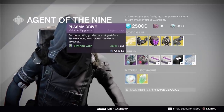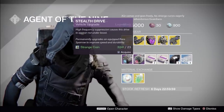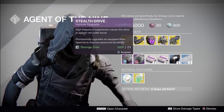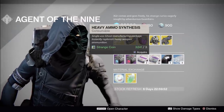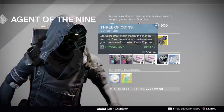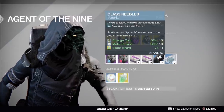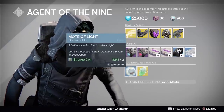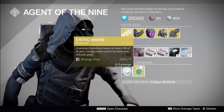Starting from the bottom, we have Plasma Drive and Stealth Drive for those rare blue quality sparrows. 3 heavy ammo packs for 1 strange coin, 10 heavy ammo packs for 3 strange coins, 5 three of coins for 7 strange coins, 3 glass needles for a whole bunch of stuff, 1 mode of life for 2 strange coins, and 1 exotic shard for 7 strange coins.